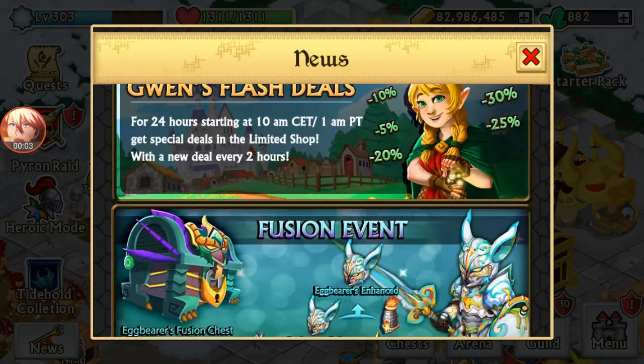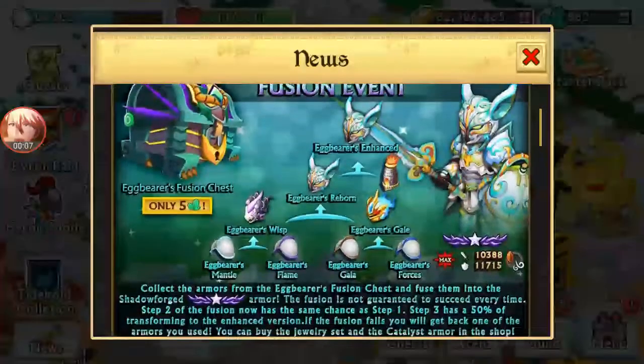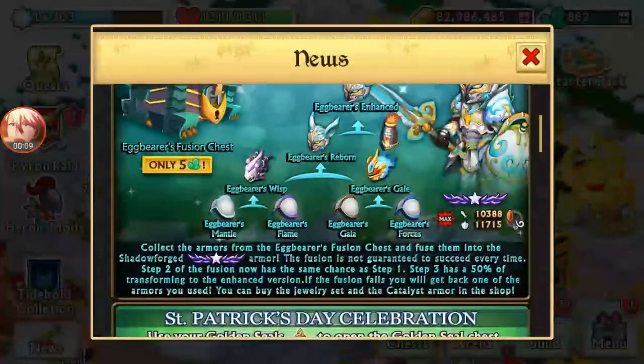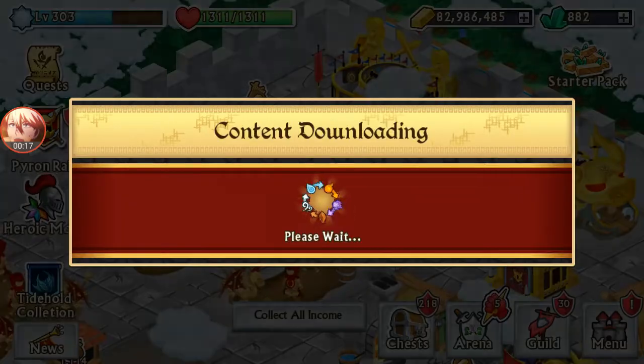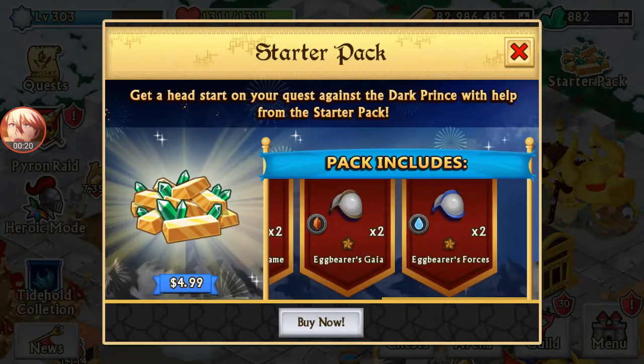Hello boys and girls, welcome back to another video. As you can see, this fusion event is back — it was gone but now it's back. I have gems, but I'm not going for the armor again. I'm going for the plus this time, so I might use the catalyst.